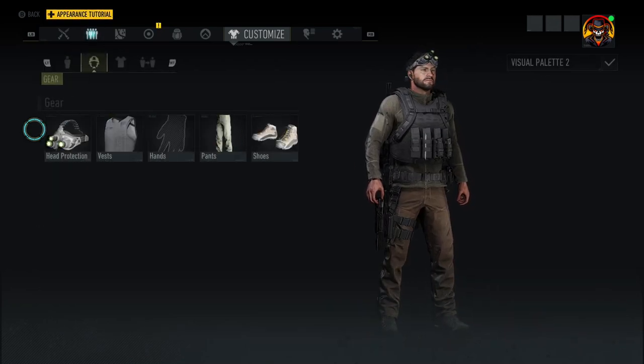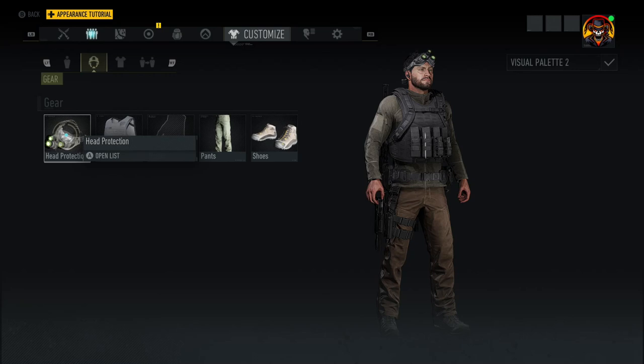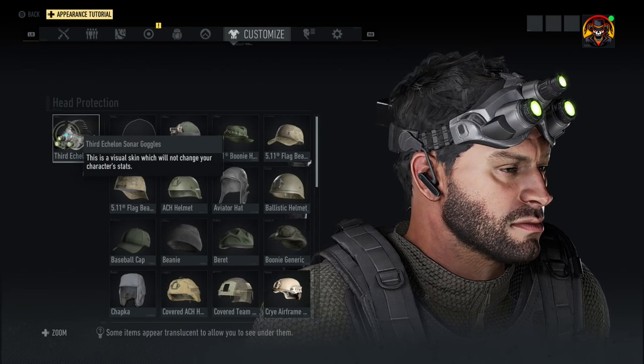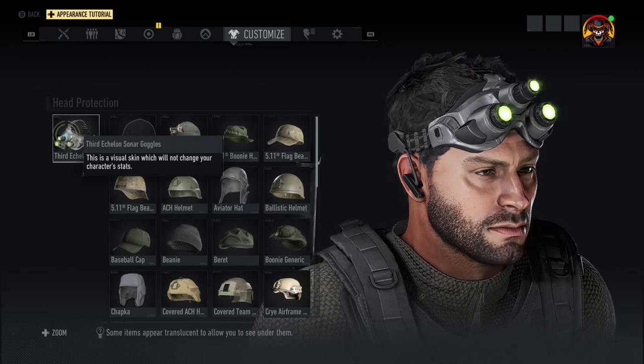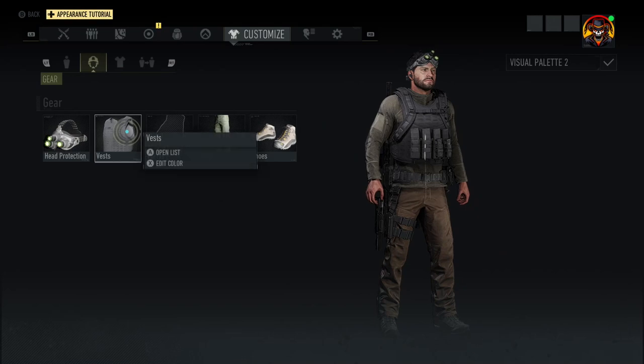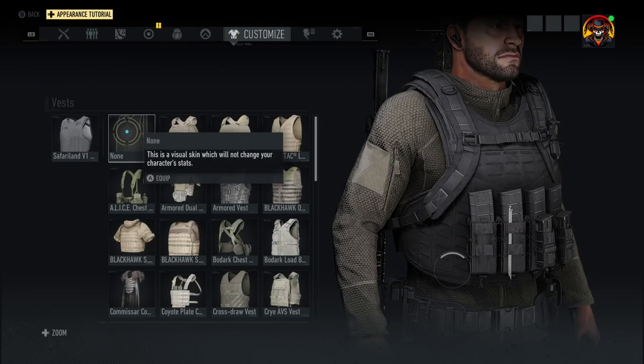Onto the actual outfit. Head protection — this is more of a later-in-the-game kind of outfit, so bear with me. We have the Third Echelon sonar goggles, which are literally what he's wearing in the game.